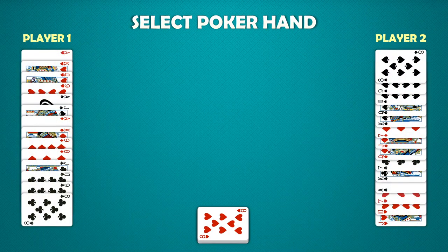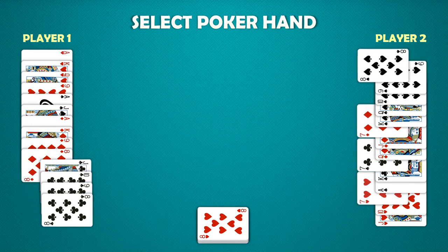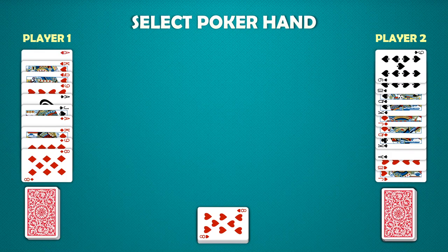Going back to the hand dealt earlier, the cards are flipped up for you to see. In an actual game, players will keep their cards hidden from other players. Before the first trick, players choose four cards for their poker hand. These cards are placed face-down and are not used during trick-taking.